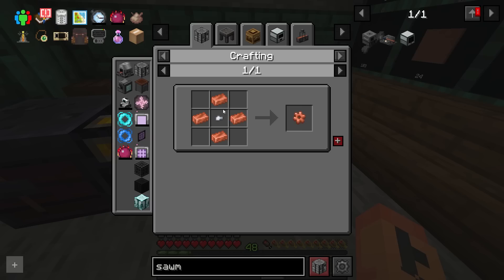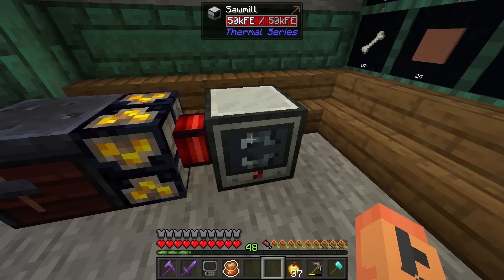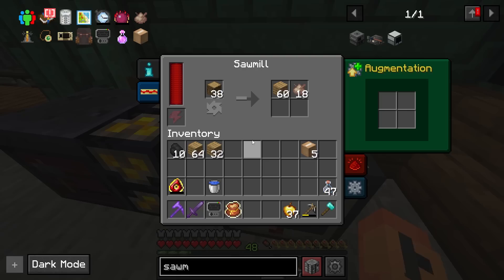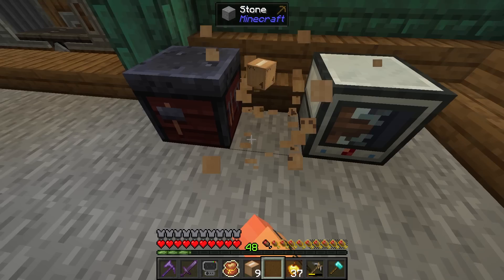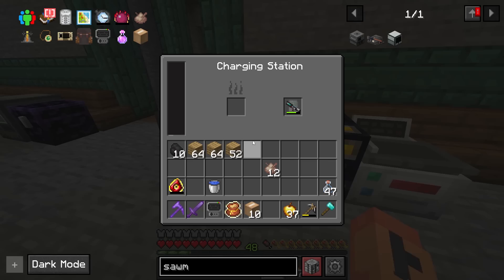I went ahead and made a sawmill. The sawmill is pretty easy to make — just takes a saw blade, a couple of gears, and a machine frame. Throw a little power into it. Basically you take some wood, throw it in here, and instead of getting four planks per log, you actually get six. You also get sawdust as a byproduct, and with that you can combine it up and give yourself cardboard boxes. The whole point of the cardboard boxes is to move around machines — you pick it up, move it around, it remembers all the settings. Then you shift-right-click to put it back down.